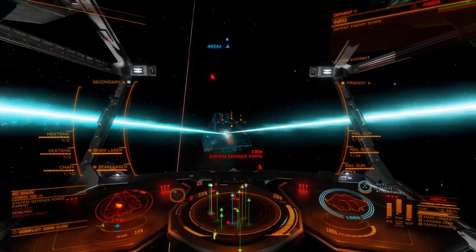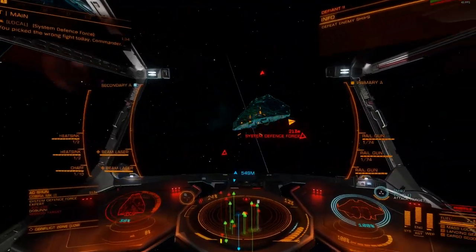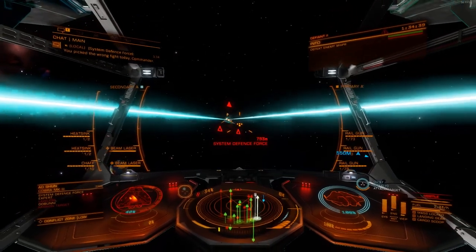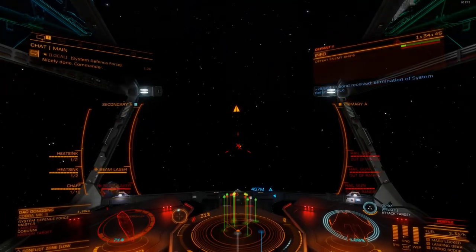Who am I picking on now? When I first jump in, I like to pick off the weakest ships, because that way, if I can kill as many as possible in the shortest time possible, it's going to help tip the balance of the conflict in favour of my side, my allies.